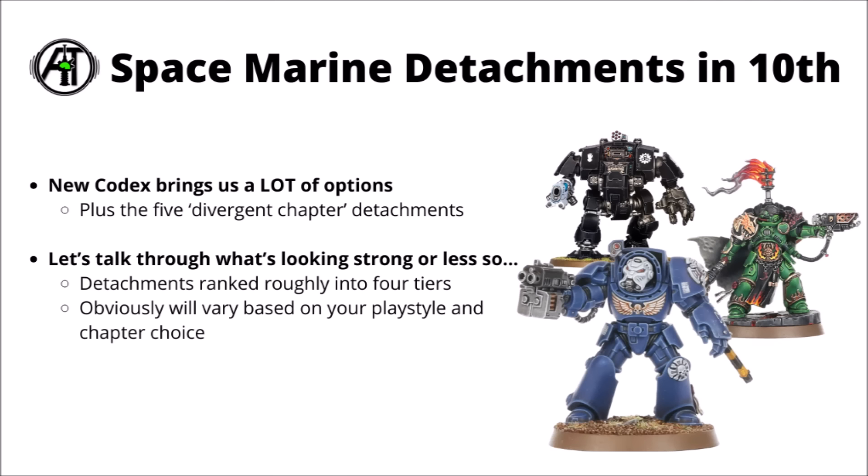The new codex Space Marines has come out and we've got seven different core detachments, a lot of them loosely themed around the various different chapters though not locked to any one. In addition to that we've got the Divergent Chapter ones which are locked to the specific units of their chapter. For this video I thought it would be fun to rank them into rough tiers of power level — four separate tiers overall — though they will vary a bit depending on your playstyle, units available and chapter choice.